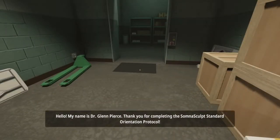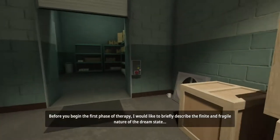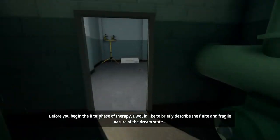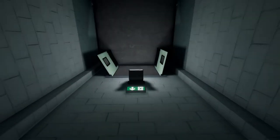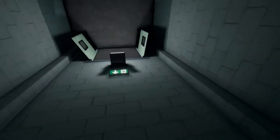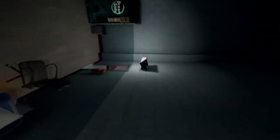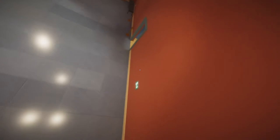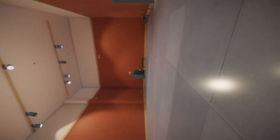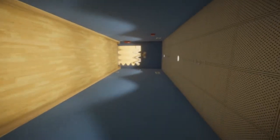Another radio. [Radio]: Hello, my name is Dr. Glenn Pierce. Thank you for completing the Somnascult Standard Orientation Protocol. Before you begin the first phase of therapy, I'd like to briefly describe the finite and fragile nature of the dream state. So now everything is completely disorientated - everything is all over. We're obviously walking on a wall now. So we can jump through here, we can jump through doorways and do all sorts of stuff. And that's pretty much what's happening. So obviously we can't get up and down here - we have to get through that door. You can actually move the door and it creates another doorway, then we can jump through that. It's going to start throwing you off and it is going to be confusing - just keep powering through it.